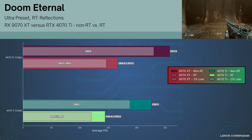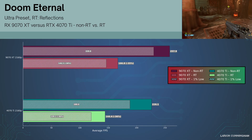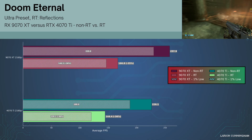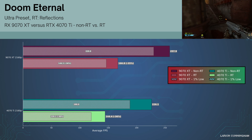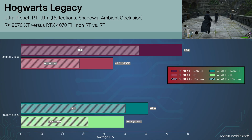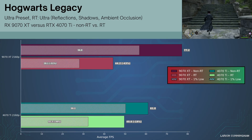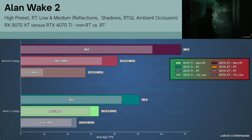Doom Eternal hits a CPU bottleneck at 1440p, so we are only looking at 4K results. This game, which only uses ray tracing for reflections, sees the 9070 XT maintain a similar relative lead when turning on RT reflections. Hogwarts Legacy sees a much more significant hit to performance for the 9070 XT when turning on ultra ray tracing, such that a healthy lead with rasterised lighting turns into a deficit. For Alan Wake 2, three sets of results are shown: the middle bar represents RT Low with shadows and reflections, and the third bar represents RT Medium which adds full path traced lighting.